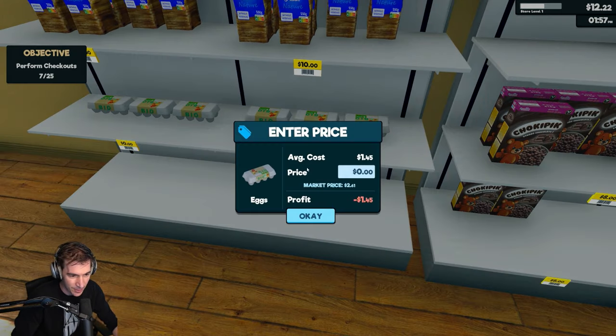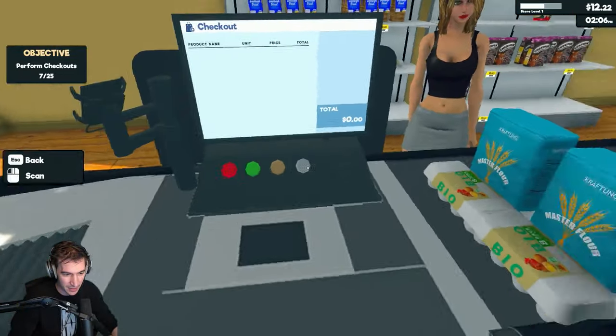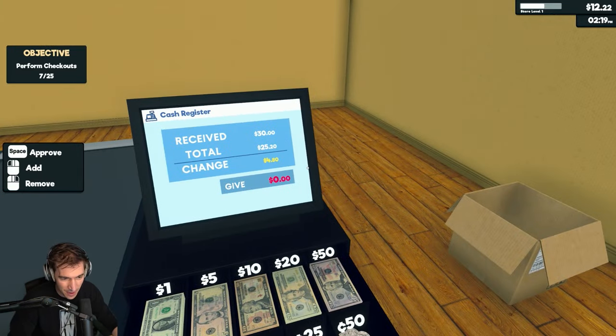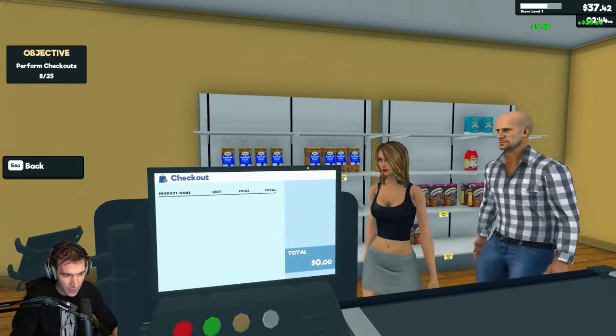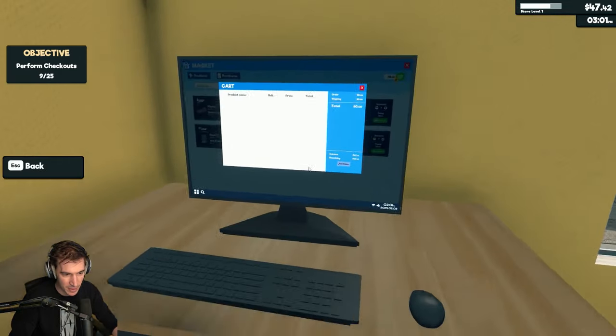I can't set the price — oh no! I almost made the eggs free. You again! At least you should just buy the expensive flour. At least the flour's selling. We have 47 bucks.